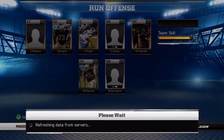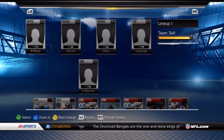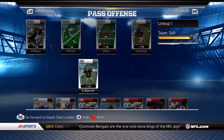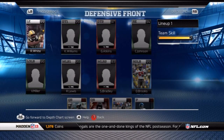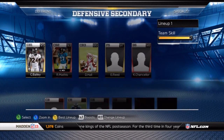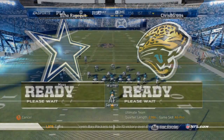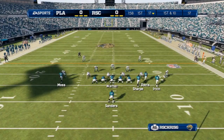Welcome to my Madden NFL 13 Ultimate Team series, episode number 18. I've got some gameplay here for you - my lineup is quite different now that I've done the Ghost collection and the three-star Barry Sanders collection. I'm going to be playing a Madden Ultimate Team online head-to-head game with two-minute quarters against Echo Rage Quit, who I'll refer to as the Cowboys because of his jerseys.